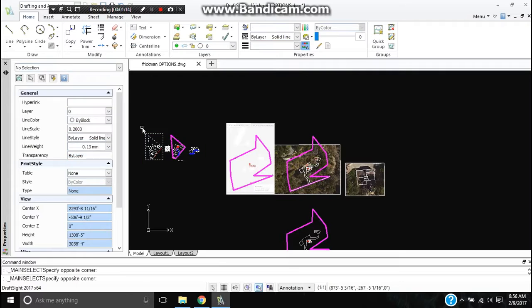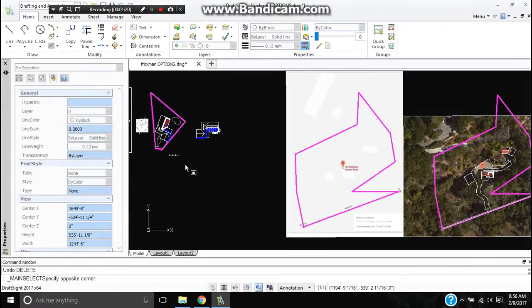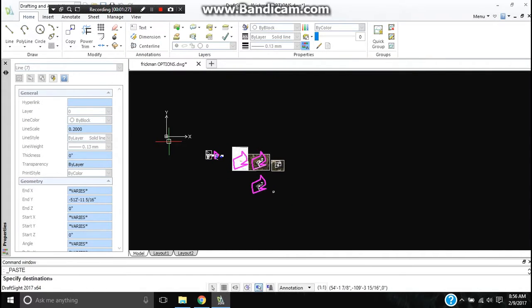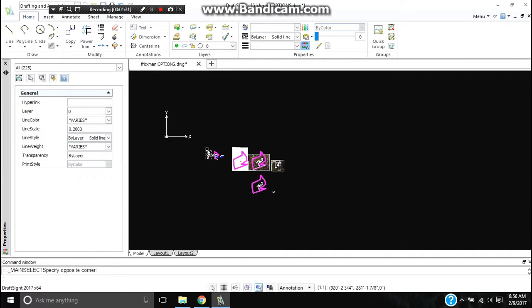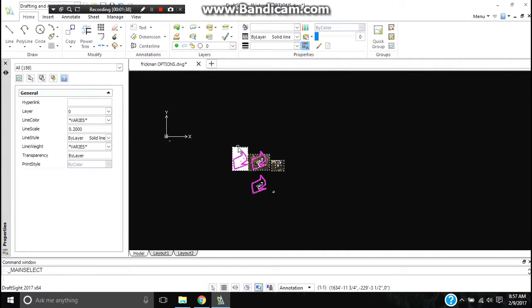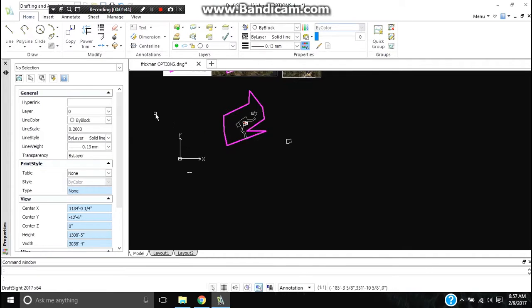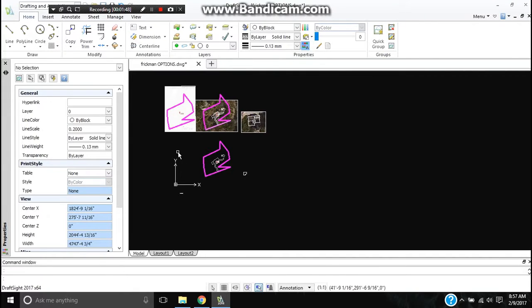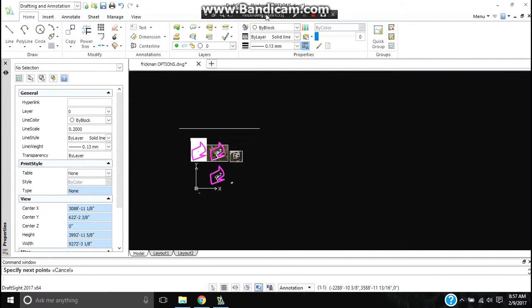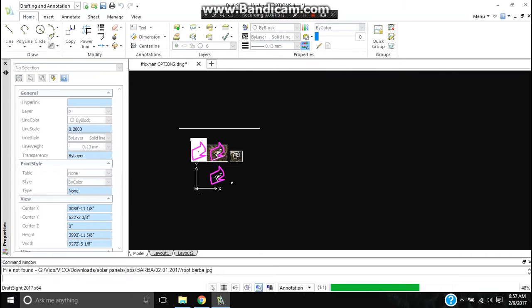So I'm going to take a snapshot myself and see if I can bring it in. We can delete the other ones over here — those are from the old project. I'm going to draw a line here, save, and I'll take a snapshot myself and see if I can bring it in. I'll pause for a second.